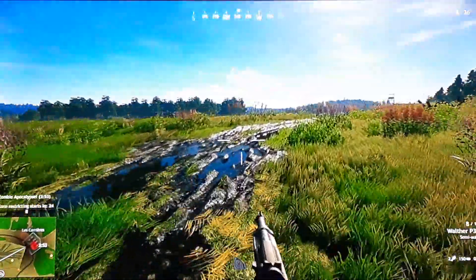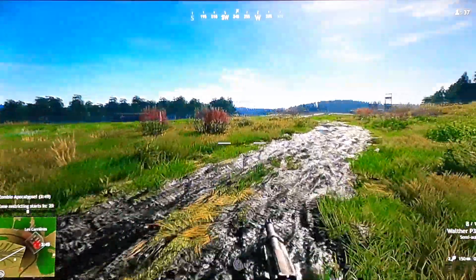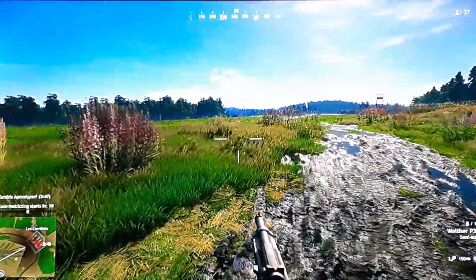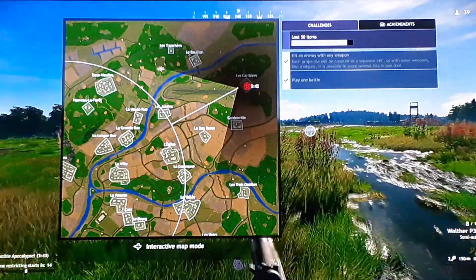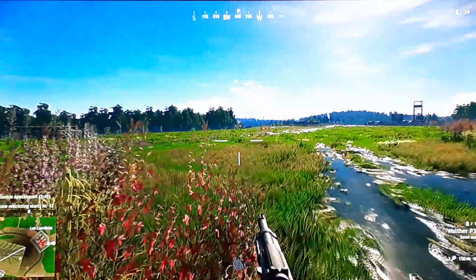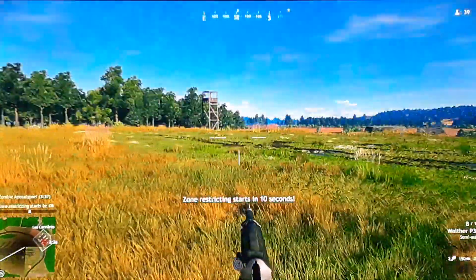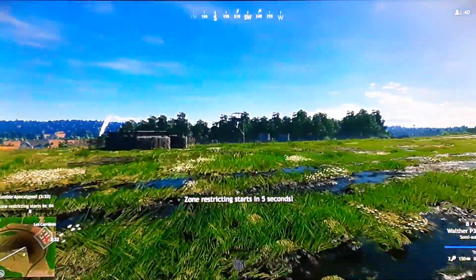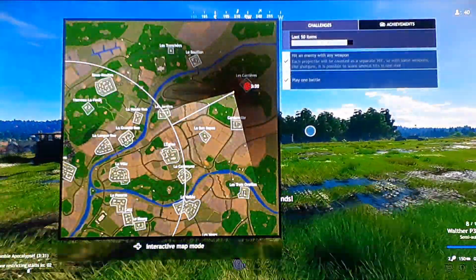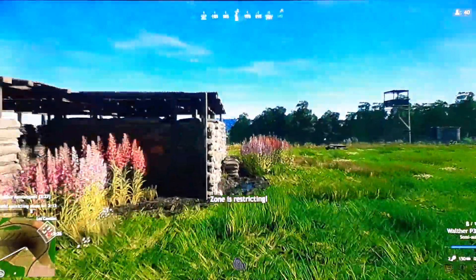What the Zombie Apocalypse does is that, as you see in my bottom left, there's a map there. The Zombie Apocalypse is on for three minutes — basically there are zombies now. They start from the circle and start going in, and the zone is restricting.